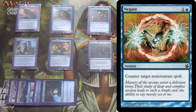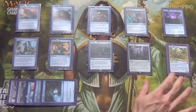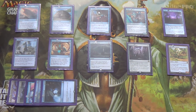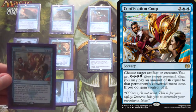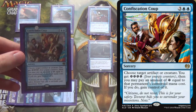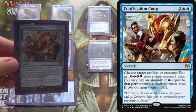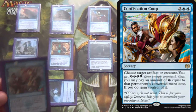Negate is in there as a 3-of — it deals with a lot including planeswalkers, which we have a bit of a hard time with. For alternate win conditions, we have Confiscation Coup. It doesn't feel great with Aethersquall Ancient or Engulf the Shore — if you use Aethersquall Ancient they'll get their creature back — but it hits artifacts and creatures, which makes it better than Mind Control. You gain 4 energy in a deck that already makes so much energy, and you make enough to take Eldrazi. So it does serve as an alternate win condition.